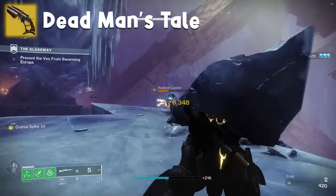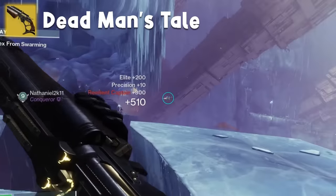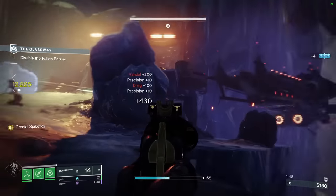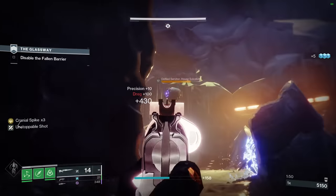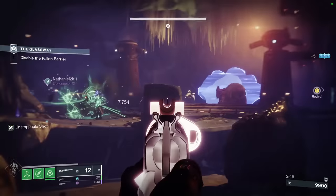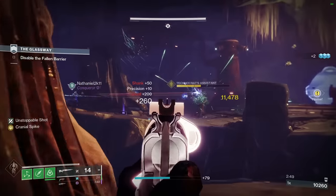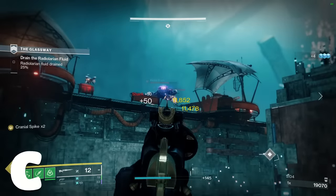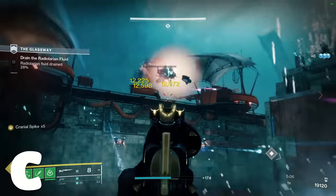Dead Man's Tale is a super unique scout rifle — at least it was until Longarm completely wiped the floor with it. It also got nerfed some time ago, removing the damage increase you got for gaining stacks of Cranial Spike, which completely crippled any hope of it getting used in PvE. Shoots slow, takes 10 whole seconds to reload, and doesn't get any damage bonuses. C tier — Longarm is just better in every possible situation.